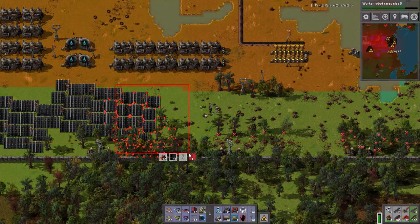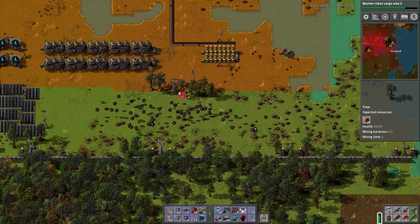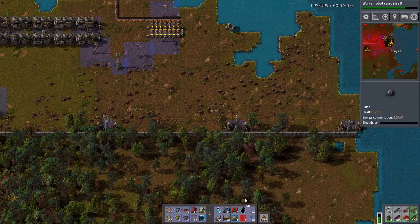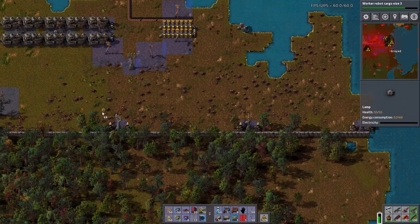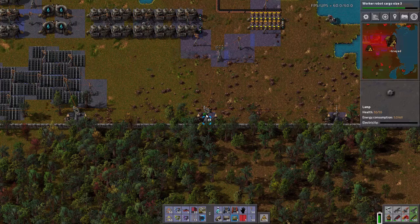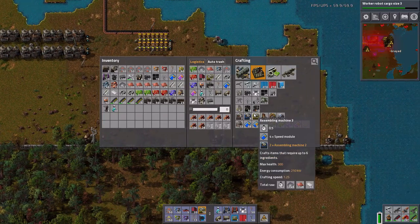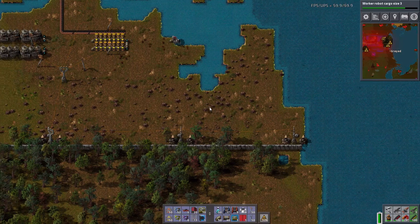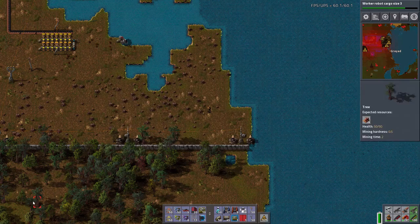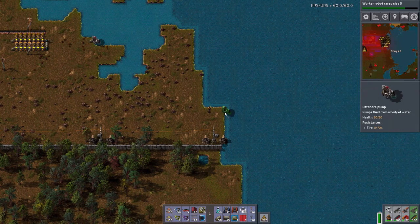Let's just chop all of this down. And this. And this. The only downside is I did get rid of the lights here, which I do not want to do. We need one more offshore pump, which I probably had somewhere in the network, but who cares?